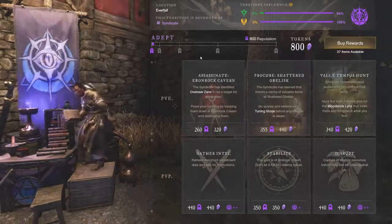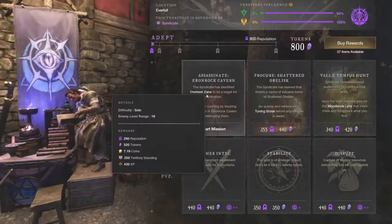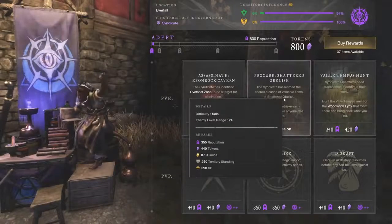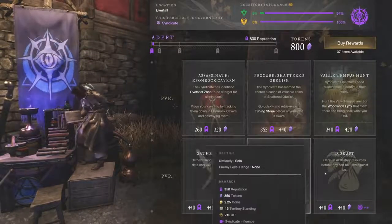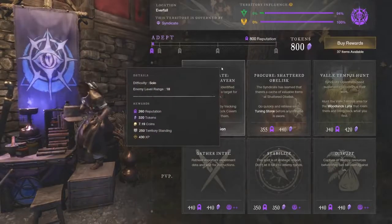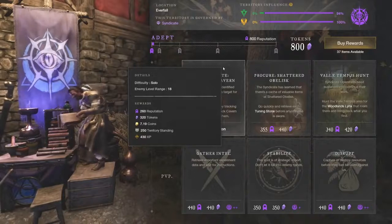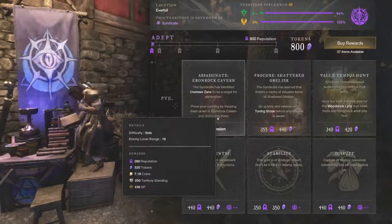First off, faction missions — not just Syndicate but Covenant and Marauders too — don't give you much direct gold. You can see amounts like 7.19, 8.10, 7.94, 6.75, 2.25, and 6.75 coins here in Everfall. So where do you make your gold with faction missions? It's based on what you buy, and we're going to cover that today. Keep in mind the reputation and tokens you gain.